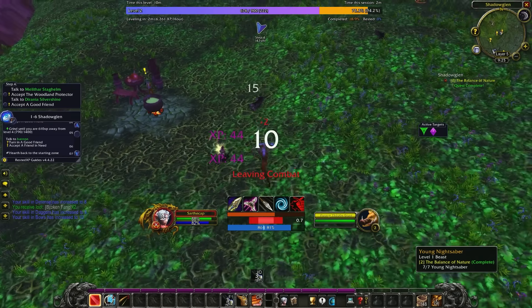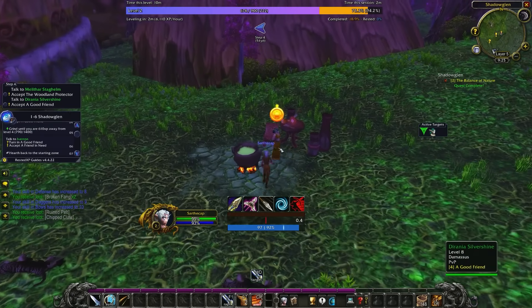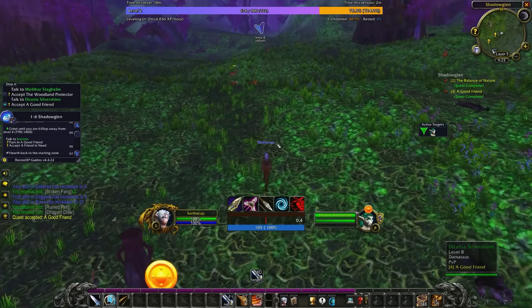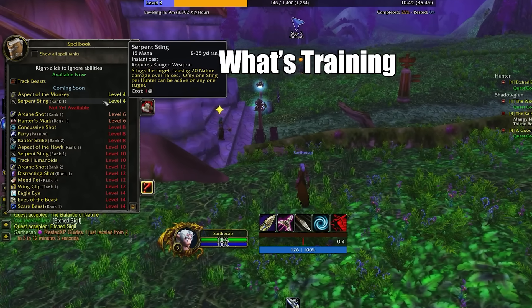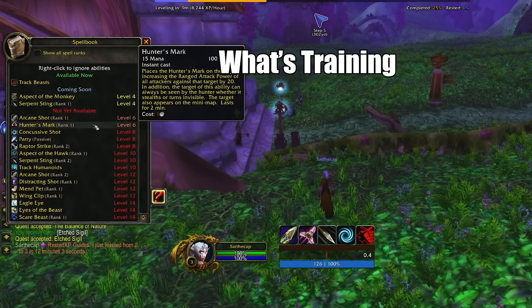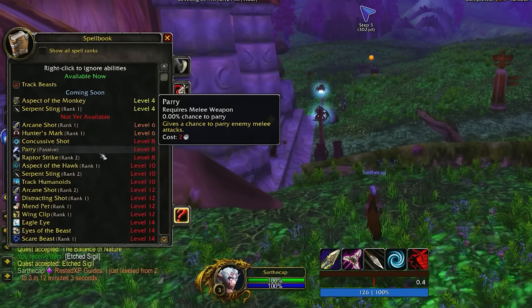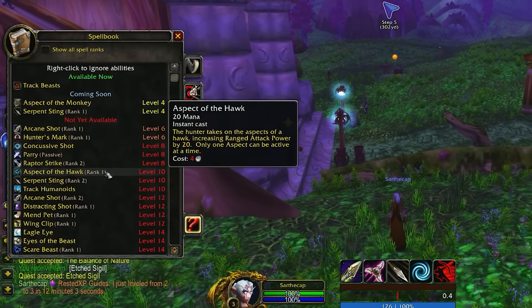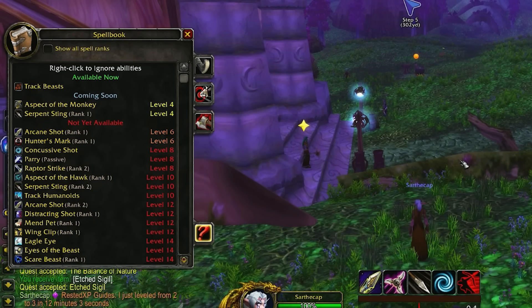As you're leveling, it can be a huge waste of time to return to your trainer every two levels when you might not get access to any abilities that actually help your leveling speed. Instead, download the add-on What's Training. This lets you look right in your spellbook to see what you're getting at every single leveling bracket, so you know beforehand whether you need to head back to your trainer for a new main spell or whether you can wait a few more levels, since it's quite a long run for most people.